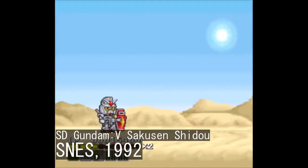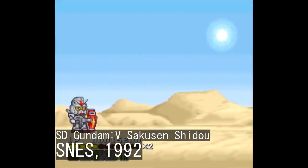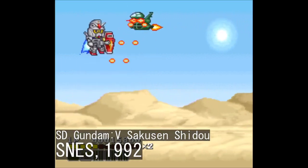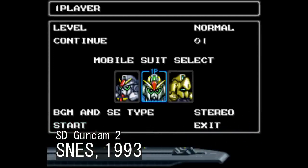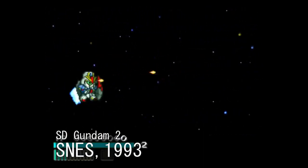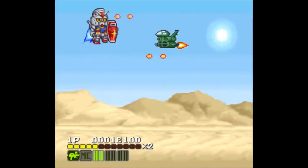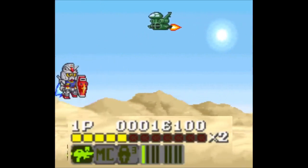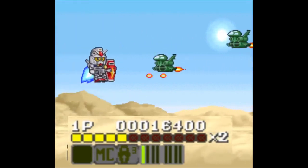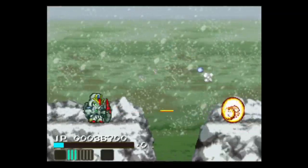Now for the duo of SD Gundam V-Sensen Shido and SD Gundam 2 for the SNES. These two share the arcade-ish nature of the previous entries and cover the plotlines of the 1979 show and its 1985 sequel respectively, with SD Gundam 2 letting you select from Zeta, Mark II, and the Hyakushiki. The two are somewhat similar in their formulas and have adjustable difficulties, with easy mode omitting a few stages and the true ending. One main thing separating these from conventional arcade run and guns is a special bar next to the health indicator, which fills as you fight, letting you select and activate various useful power-ups. Difficulty-wise, these two seem a little tougher than the two arcade entries.